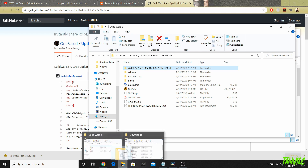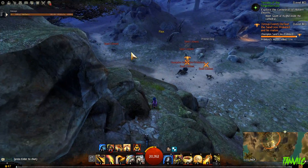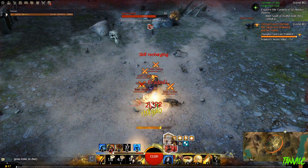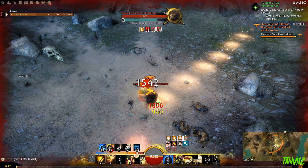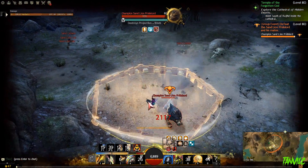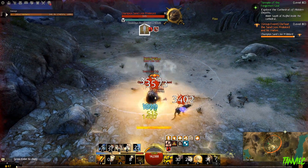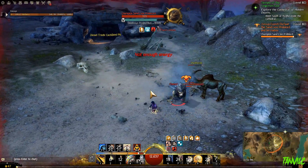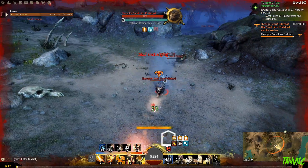Just to show one more example of DPS output, we're going to take on this Champion Sand Lion. As you can see I'm outputting an average of roughly 13,000 DPS right there — the Holosmith is a high-DPS class. It really depends on your skills, class, and build. DPS is not everything — there's a lot that goes into performance — but it is still an important stat and it's good to be able to measure how much you're outputting.